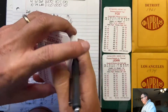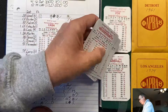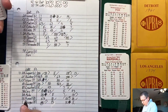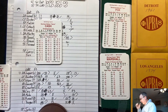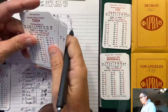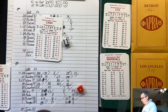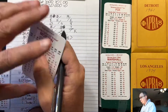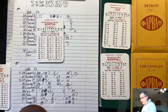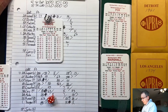Top of the ninth: the Dodgers bring in Mike Marshall to close it out, facing Norm Cash who is a lefty. Marshall strikes out Cash. Bubba Morton grounds out to short. Boros is the last hope — Marshall strikes him out too, going two for two in the inning. That's the game.